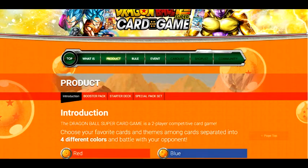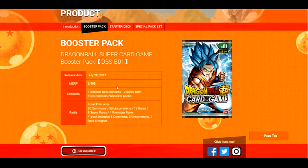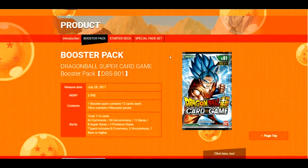There are a lot of different keyword skills in this game — auto, critical, permanent, revenge, evolve, double strike, and more — plus a few added with the English version. Looking at the booster pack, 12 cards per pack is a really good ratio. The set is small at 114 cards — 60 commons, 31 uncommons, 12 rares, 8 super rares, 4 premium rares — and one pack includes 8 commons, 3 uncommons, and one rare or higher. That's great for people to get right into collecting without investing too heavily.